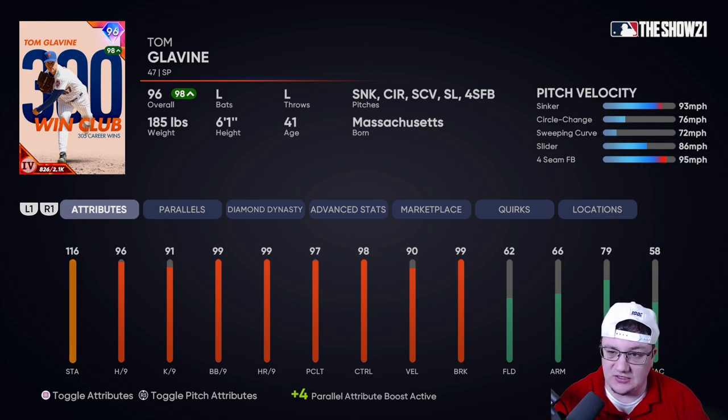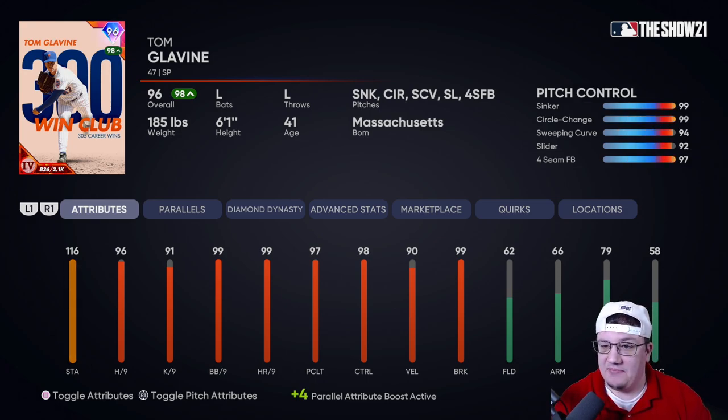He's got the sinker, the circle change, the sweeping curve, the slider, and the four-seam fastball. He has 99 pitch control on the sinker, 99 on the circle change, 94 on the sweeping curve, 92 on the slider, and 97 on the four-seam fastball. His control is absolutely elite. He has 97 pitch break on the sinker, 99 on the circle change, 92, 90, and 82. I have him at Parallel 4.